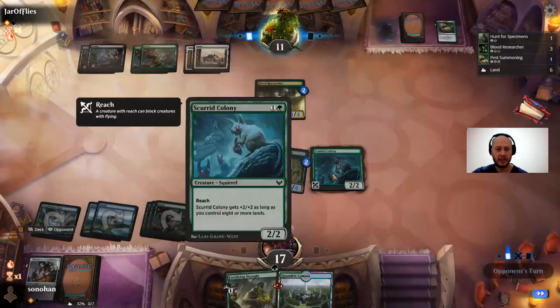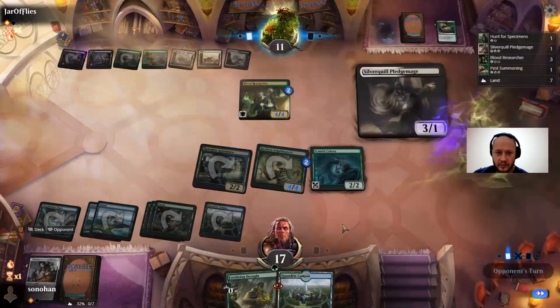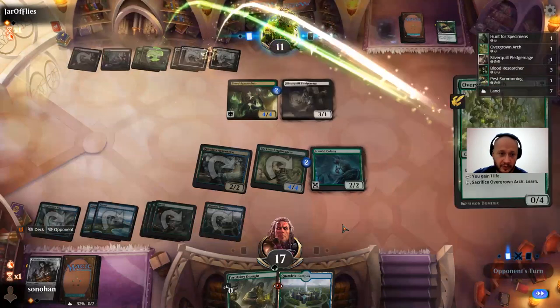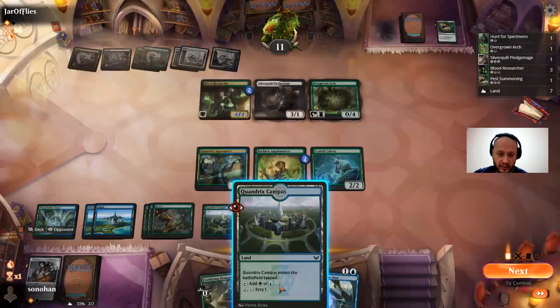Next turn this will be an 8/8 and I'll have seven mana. That I'm happy to see — very happy to see. We got one land untapped. This is where Amplomancer's gonna shine.